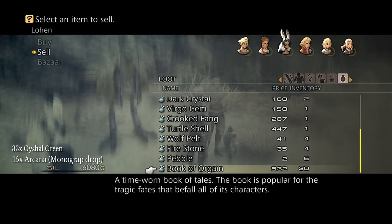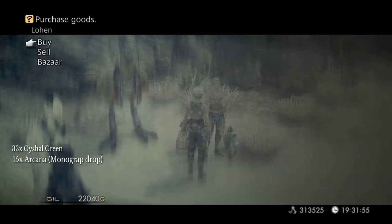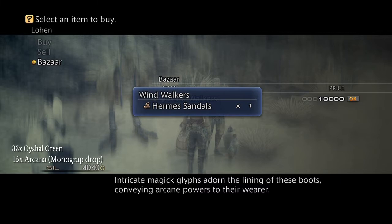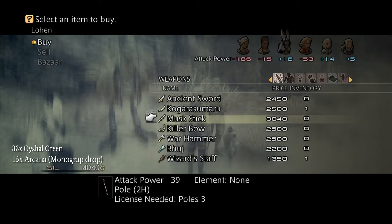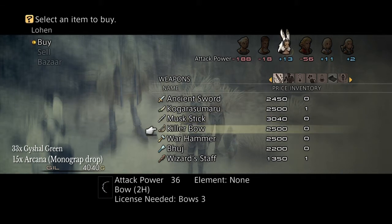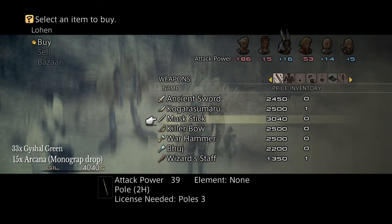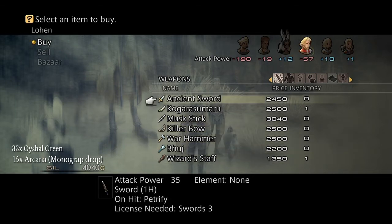They might not be the best right now, but the one thing they are really good for is they auto-equip Haste. That can be really useful for characters that have slower attack patterns than the rest of your party. Equipping Haste lets them attack a lot quicker, or you can even combine Haste with Berserk on one of your characters so they attack at supersonic speed — it's just great.